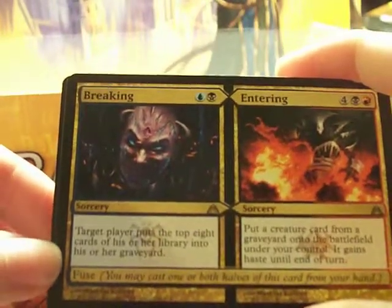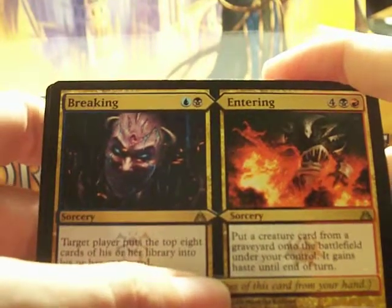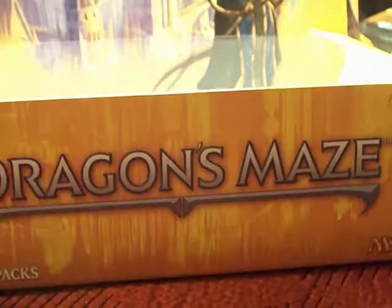Alive and Well. Rot Farm Skeleton. Bread for the Hunt. Breaking and Entering — Breaking: target player puts the top 8 cards of his or her library into their graveyard. Entering: put a creature card from a graveyard onto the battlefield under your control, and it gains haste until end of turn. And Rakdos Guildgate. I got all the cards I wanted, so I'm pretty excited about that. Have a good night, guys.